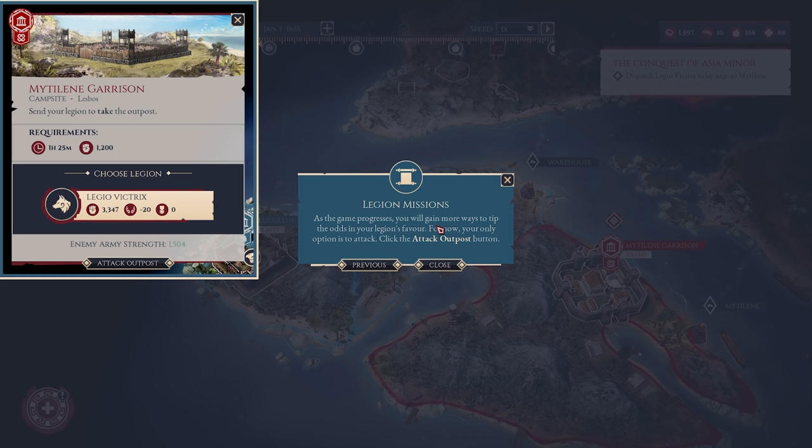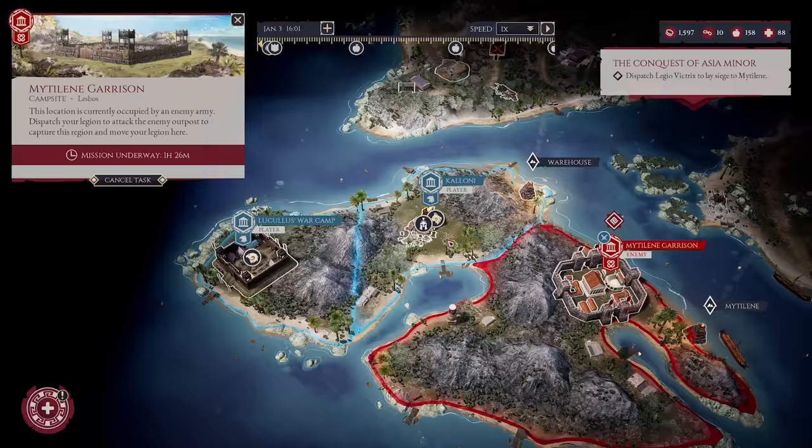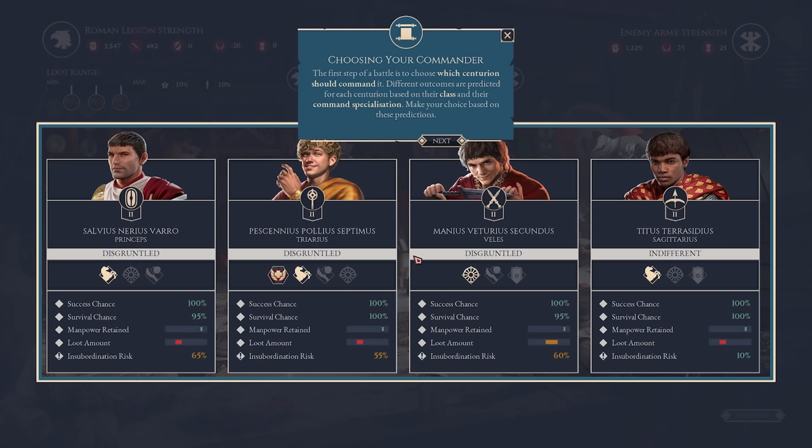As the game progresses, you will gain more ways to tip the odds in your legion's favor. For now, your only option is to attack — click the outpost button. The army has our camp up and running, which is so cool, but the camp actually gets disbanded and moved. The Legio Victus is on its way now and is attacking. Let's resolve the battle — we also get to choose what type of commanders we're going to bring into the battle.